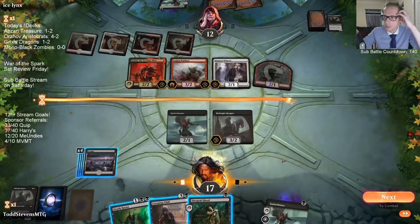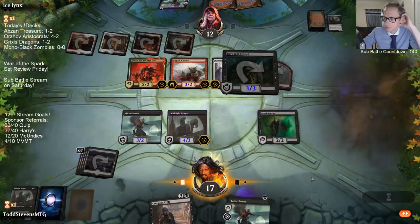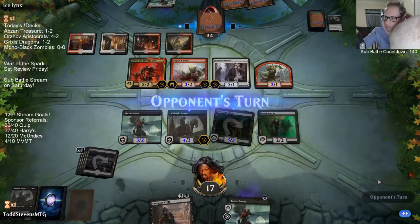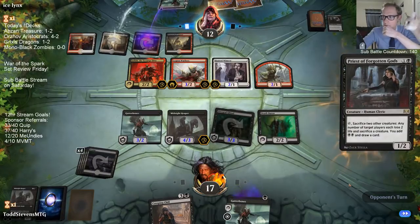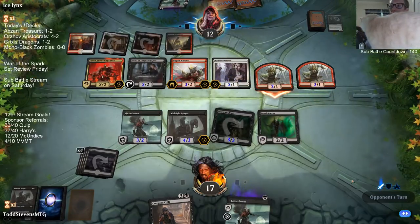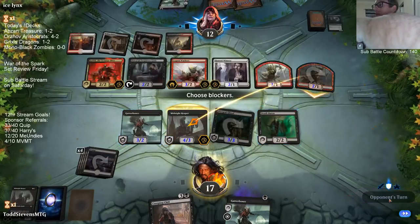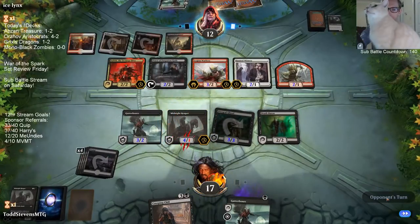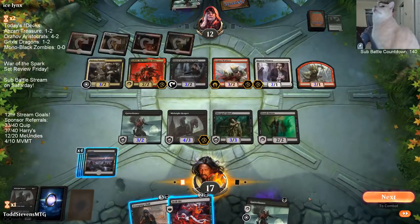Do I want to trade Gutter Bones for a Hunted Witness and then draw a card? That doesn't seem great. He's doing his thing — a little late for Drill Bit there.